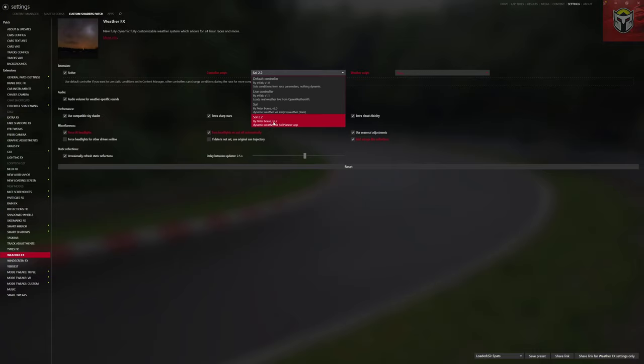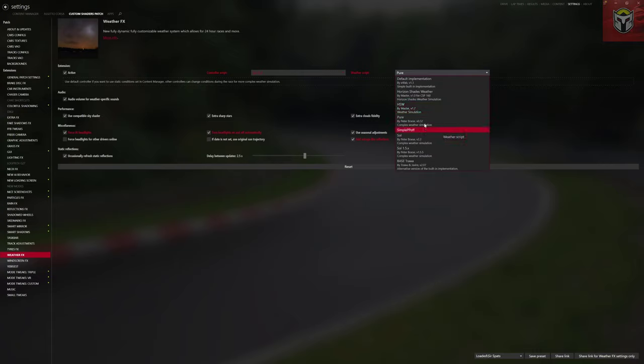I'm on SOL 2.2 — that's the controller script from SOL 2.2 that I've got installed. For the weather script you can choose different options: I've got Horizon Shades from a long time ago, SOL, and Pure — Pure is what I'm running at the moment, giving me different PP filters, but I can easily switch back to SOL 2.2. Weather Effects is really important: if you don't get the right controller script or something's missing, it's probably an install problem or duplicate files. Just take all SOL and CSP off, remove the files manually, and follow the manual install process. There's actually a SOL uninstall.bat file that properly uninstalls SOL.